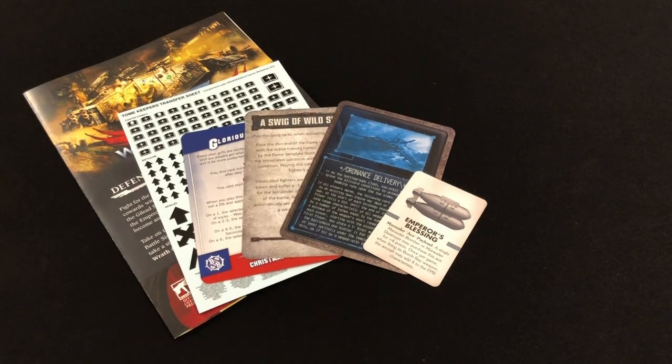So those are your free gifts, and that's not a bad haul really. The transfer sheets are always really good, and we all know that Games Workshop transfer sheets are quite expensive if you buy them directly, so to get a sheet of them in your magazine is a really good bonus. I'm not sure how useful the other game cards are — I've stopped playing Blood Bowl, I never really got into Necromunda this time around, and I've never played Adeptus Titanicus — but it's always nice to get these extra cards you can introduce to your game systems.